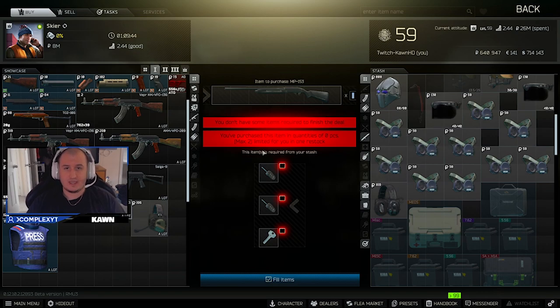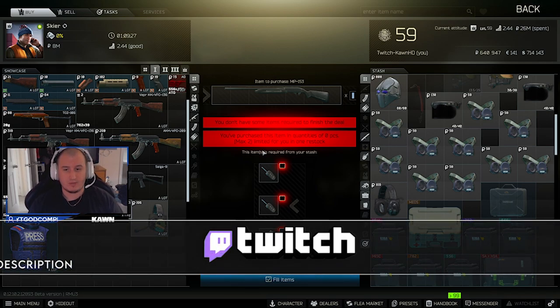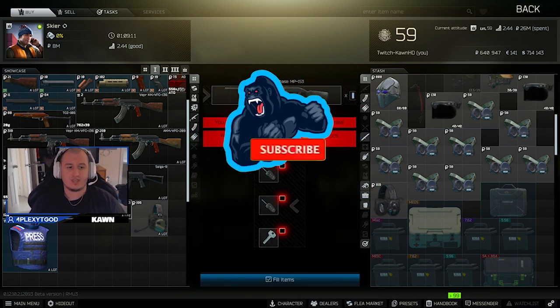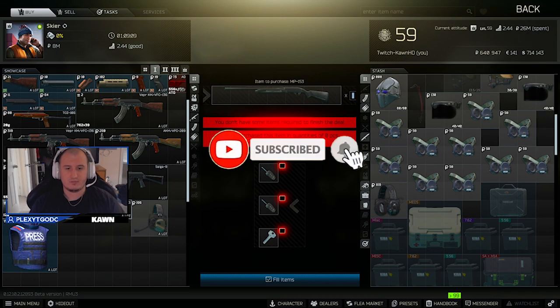AK-74N's are good as well. I also tend to try to get my hands on anything fully automatic that I can put a sight on — anything fully auto with a sight is quite good at the beginning of the wipe. That's just a quick video to help you guys prepare for the wipe and give you a few gun options to get the leg up on the competition. Hope you guys like the content — toss me a like, subscribe, Discord and Twitch all down below. I'd love if you guys came by and said hi on my Twitch. I'll see you guys in the next one — peace!